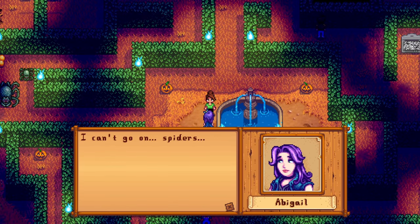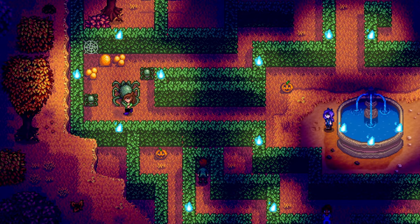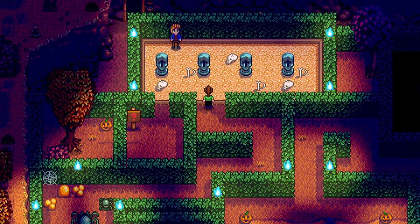You can talk to Abigail, who is terrified of the fake spiders. Continue to go left past the spiders. From here, go north until you reach the fake grave site. You can talk to a confused Sam.